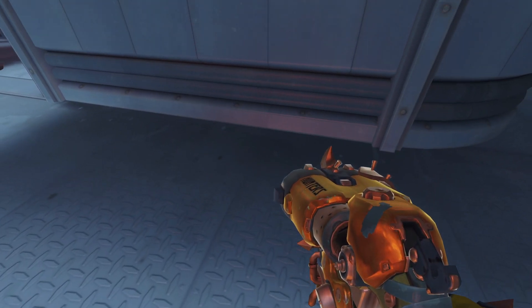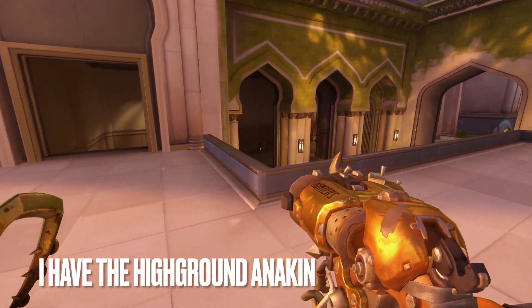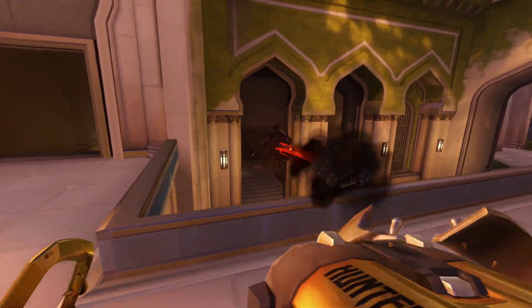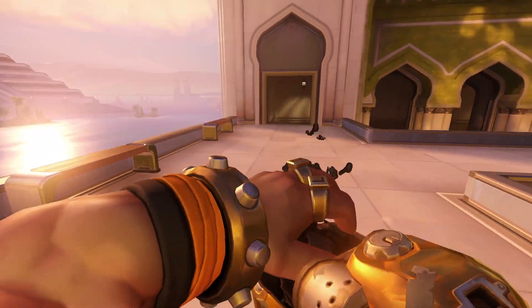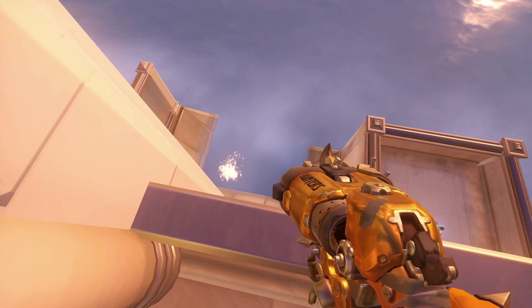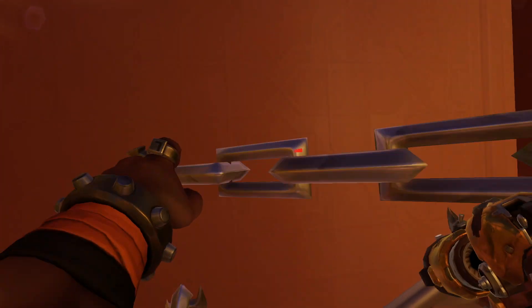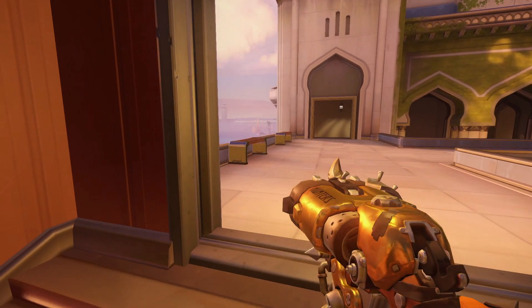So you can change the title to 11 hook spots really. The next spot is on Oasis Gardens. Taking control of the high ground is a decent way to start this map as Hog. If someone chooses to challenge this high ground, play around the stairs and look for an early input turn hook right off the edge of the map. This spot provides great coverage, and if done correctly, means you cannot be hooked in return once you hook them off.